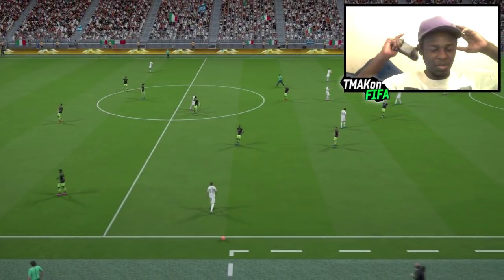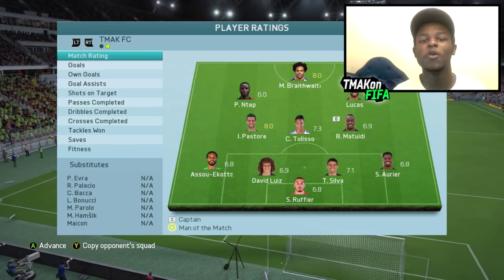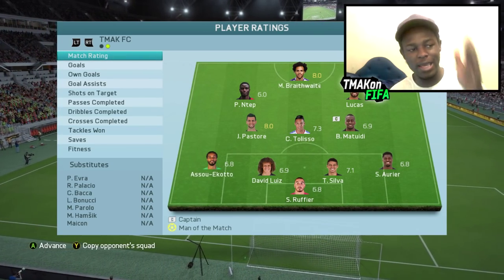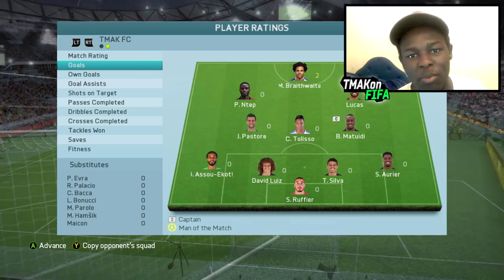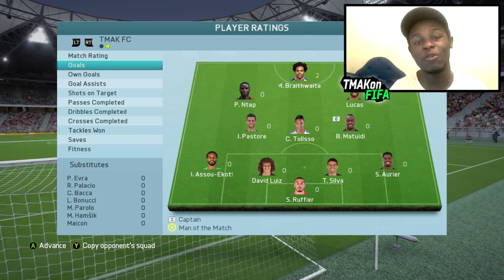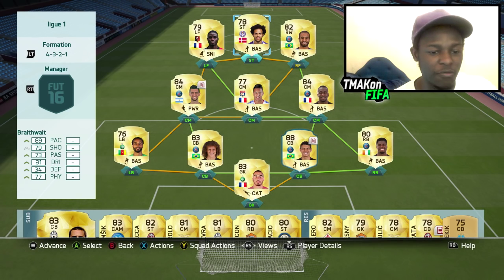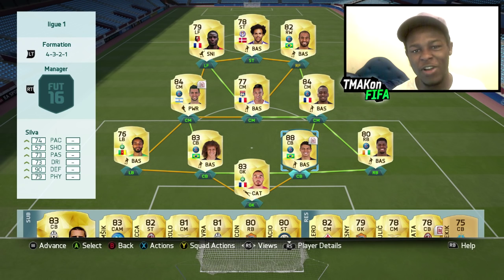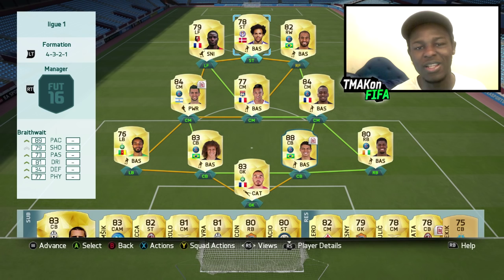That's the end of the game, guys — ended up as a draw. The two best-rated players after that game were Braithwaite and Pastore, both on an 8.0. Both goals were scored by Braithwaite on my part. To be fair I came up against a decent opponent, so it was a fair result. This is the team once again for anyone interested in building it. If you want to make it cheaper than 20k, swap out Thiago Silva for a French centre back called Perrin — he's good, he's cheap and he'll do the job. Nevertheless, Braithwaite performed well in that game and I was impressed with him.